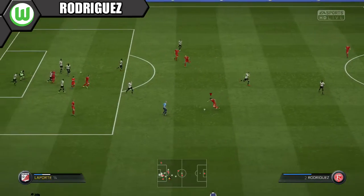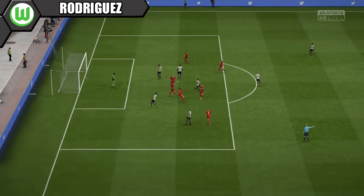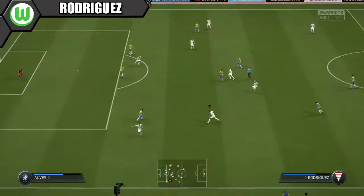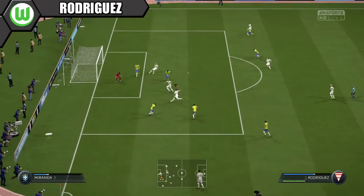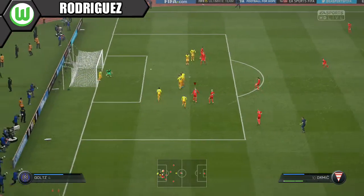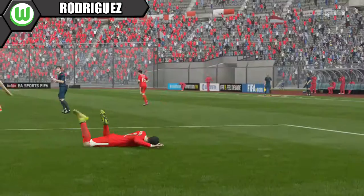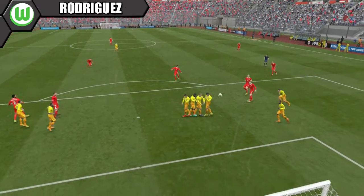At full backs we have two in-forms with Lichsteiner and Rodriguez. Lichsteiner is great defensively with great crossing — 91 crossing and decent passing. But it is Rodriguez on the left who makes the most headlines for this team. He's a great attacking full back with high-medium work rates and a great shot. We even managed to score three goals from left back, and he has a great free kick for set pieces on the left hand side.